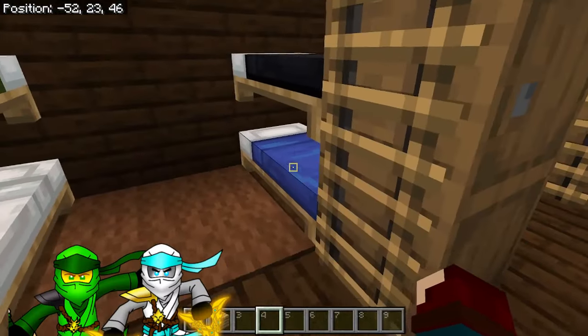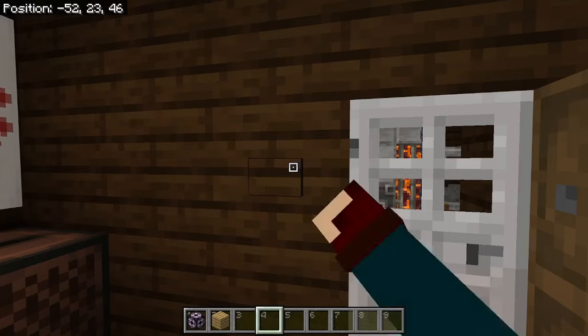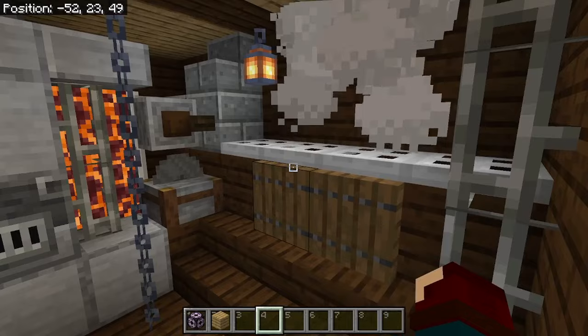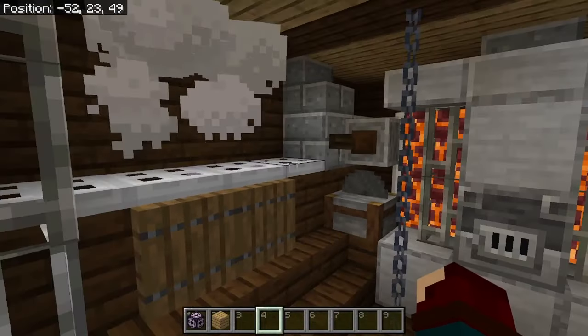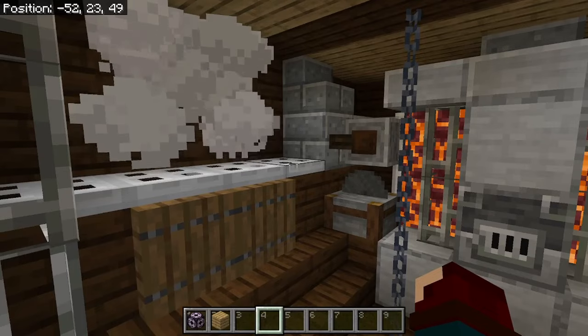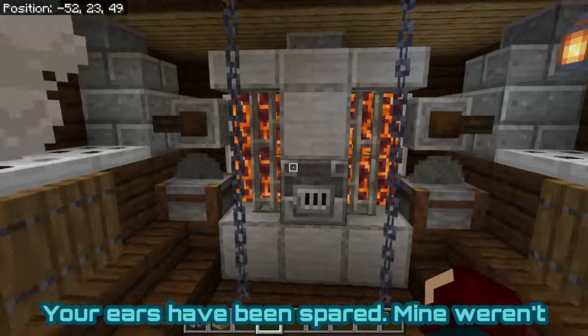There are quarters for Lloyd, Zane, Jake, Cole, Mia, and Kai. And behind this door — you may have heard it — this is the main engine keeping the ship in the air. It's very noisy. This world was built on the Switch, but I recently transferred it over to PC just for this recording. I didn't realize how loud the campfires are — they are just so noisy.